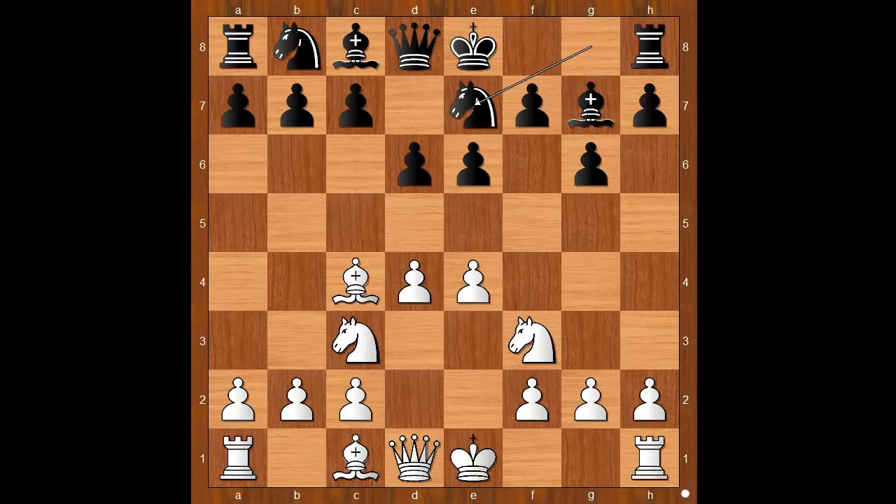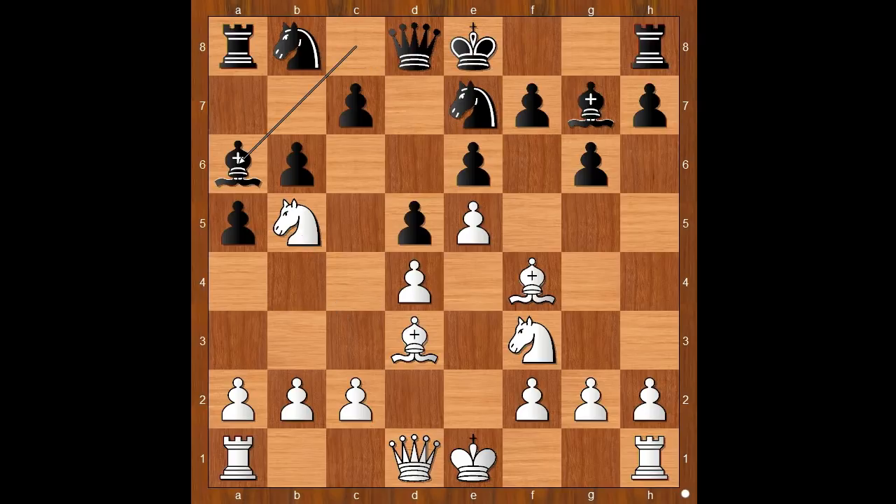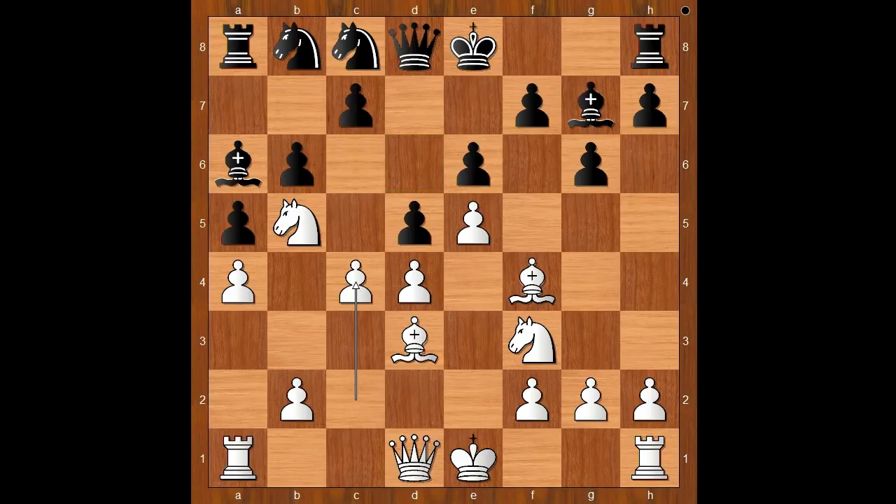Knight to c3, Knight to e7, Bishop to f4, b6. White to move: e5, d5, closing the center. Bishop to d3, a5 intending Bishop to a6 and exchanging the light-square bishops. Knight to b5, Bishop to a6, a4, Knight to c8, c4 and now c6. White to move — what is the best move for the Knight? What would you do in this position if you had the white pieces?